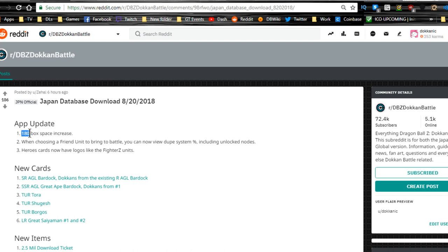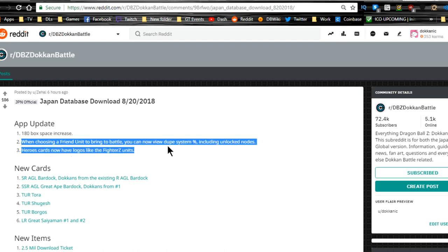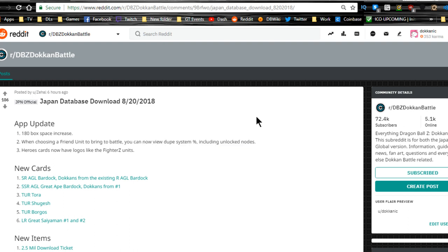With the app update you get a 180 box space increase, which is awesome. When choosing a friend unit to bring to battle, you can now view the dupe system percentage including the unlocked nodes, which is so much easier when trying to find a friend. If you're stuck between three friends and one has full crit and one has full additionals, you'll know which one to pick.